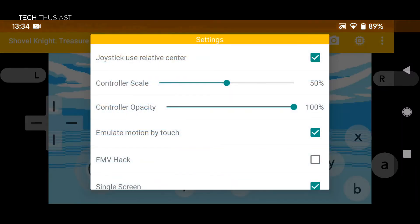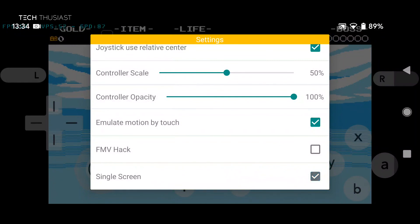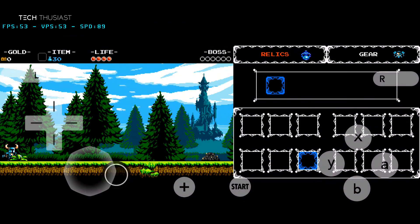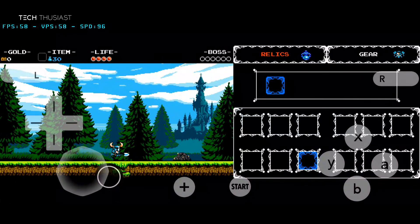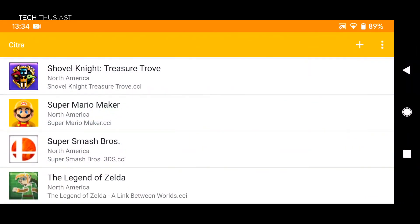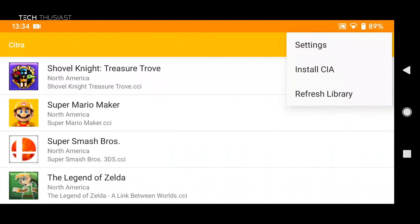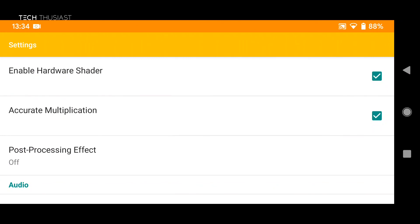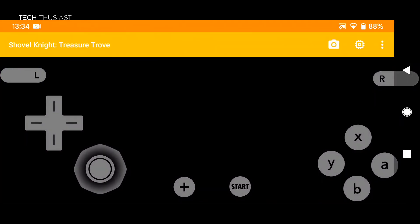Let's go back to the full screen. As you can see, you can't really do much here — it keeps showing the sky. So what we need to do is exit the game, go into settings, go to hardware shader, and disable it, then go back to Shovel Knight.